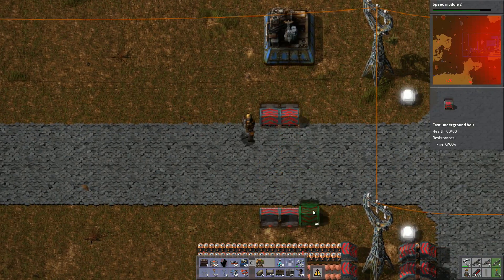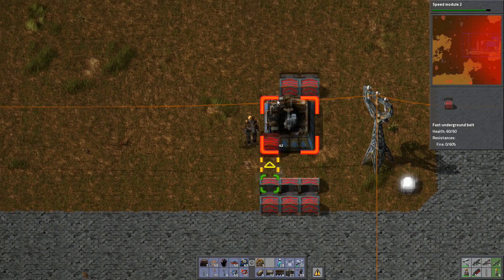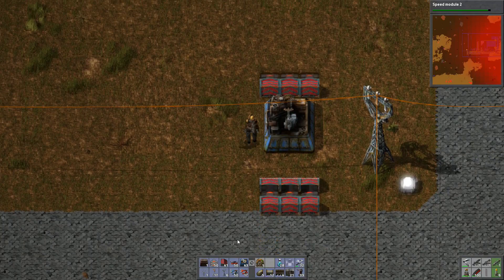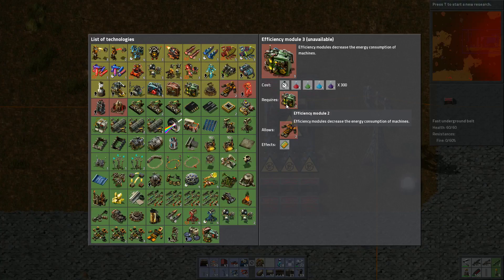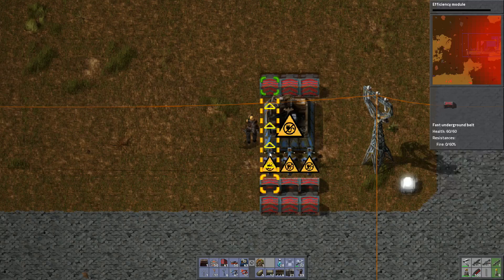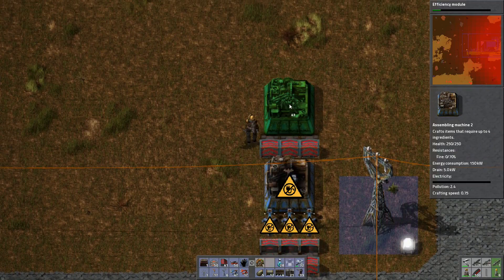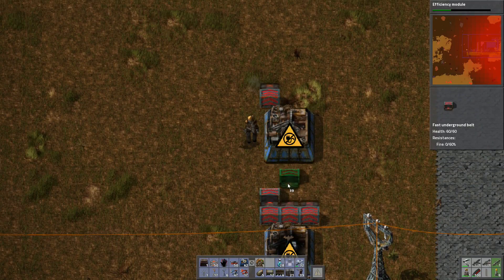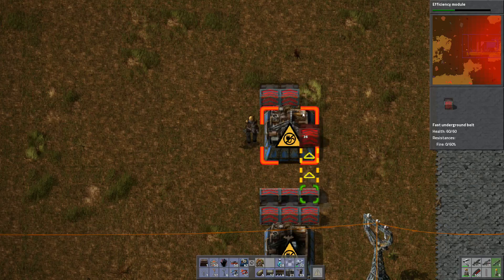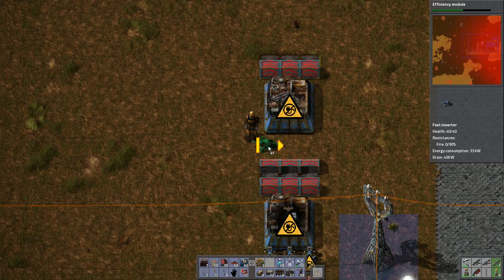I was trying to set this up. Speed module 2 is done — what do I need now? Efficiency modules, let's do some of that. I think we'll have just 2 factories making these for us — they'll have time to build up the buffer I need.